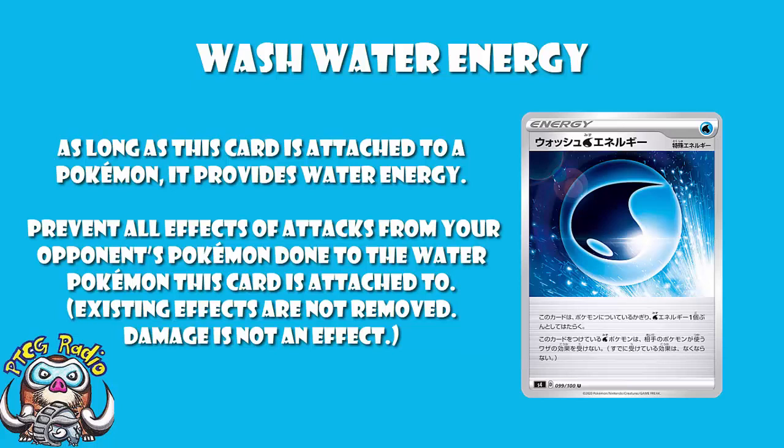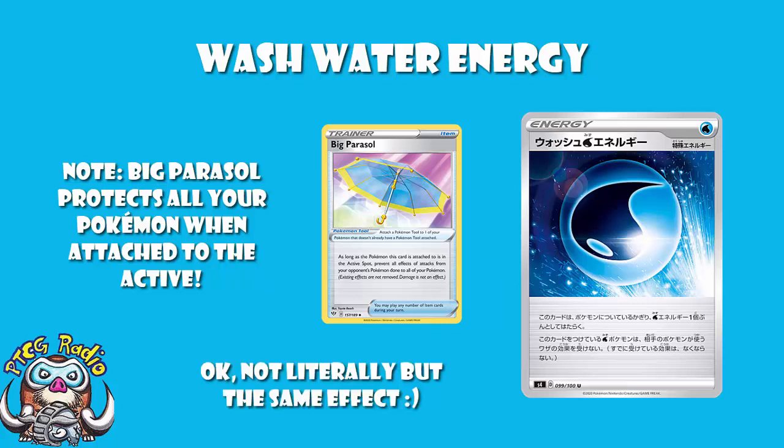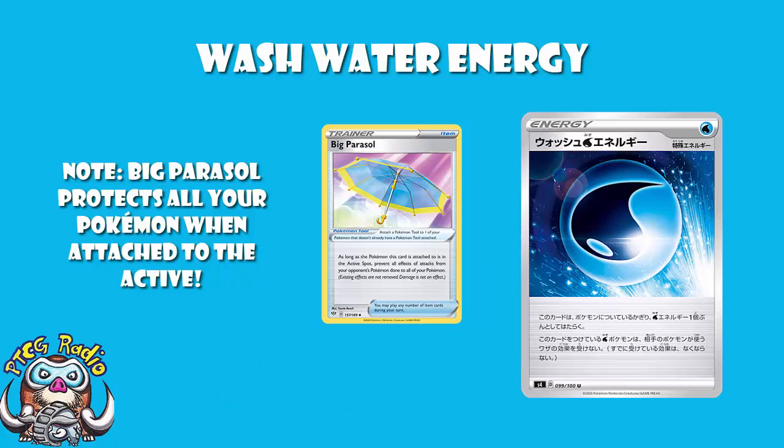It prevents all effects of attacks other than damage. That is good, ladies and gentlemen. That is really, really nice. It's Big Parasol — it just is. This is literally Big Parasol as an energy card. Big Parasol is an item card that you attach to a Pokémon, and when it is attached to your active Pokémon, you prevent all effects of attacks done to that Pokémon. Although existing effects are not removed, damage is not an effect. I do like how on Big Parasol they have literally said 'damage is not an effect' just to stop people arguing that it might be. So we've got Big Parasol as an energy card.